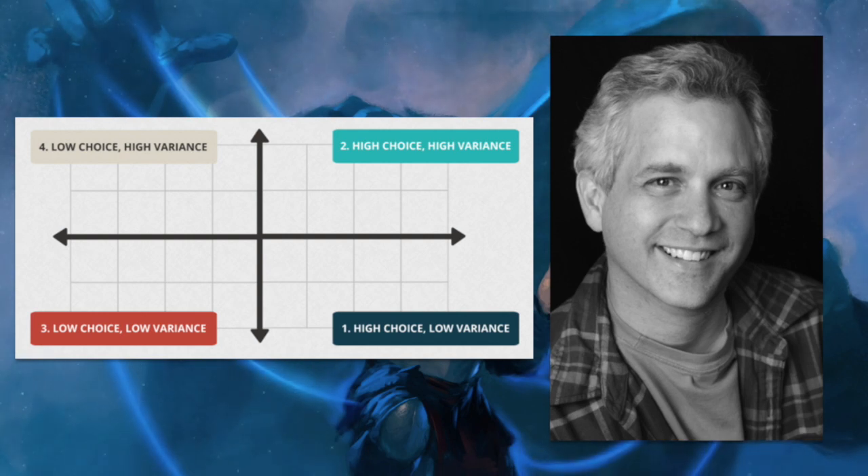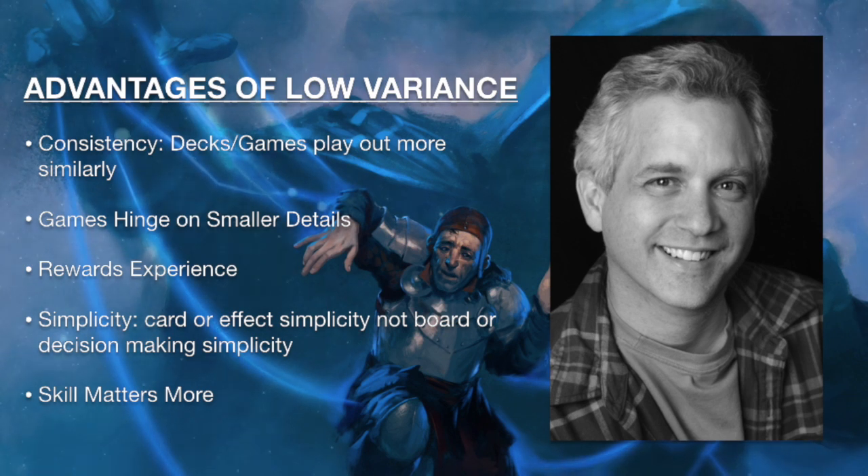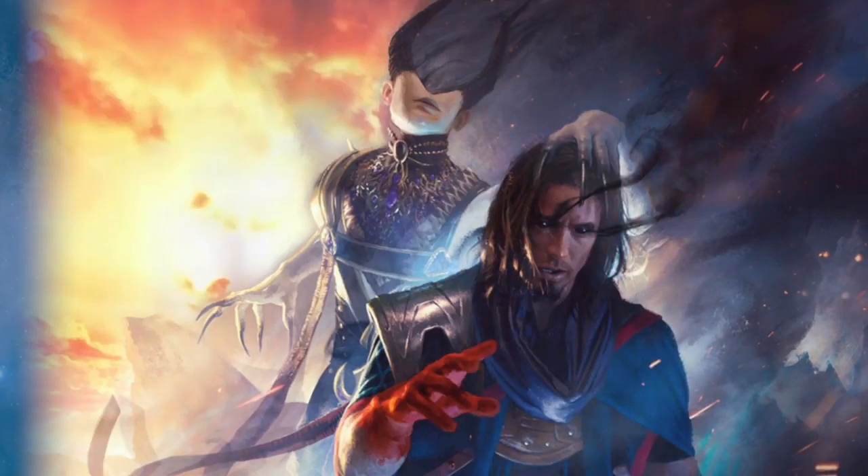Mark said there were several advantages to lowering the variance inside your cube — i.e., that decks and games play out more similarly. The idea that the aggro deck is available in draft most of the time, or the control deck shows up a lot. Low variance environments hinge on small game details and reward experience. Spikier players like low variance environments because skill matters more rather than what you happen to top deck. I like a more consistent environment — I don't want my drafters attempting to draft a deck that doesn't show up, punishing them for taking a leap into an archetype that leaves them with junk.